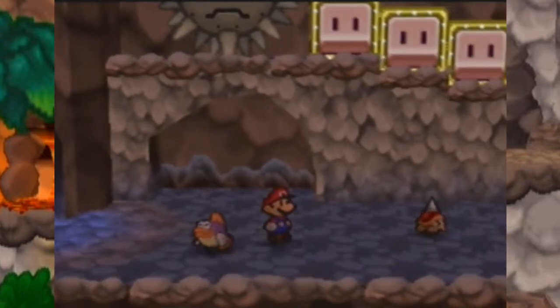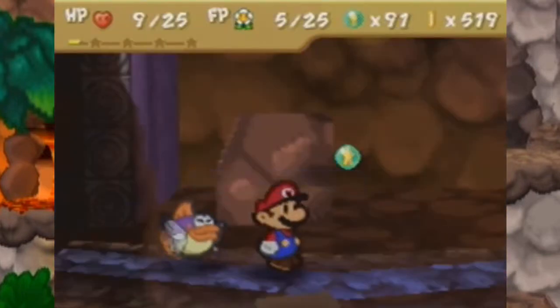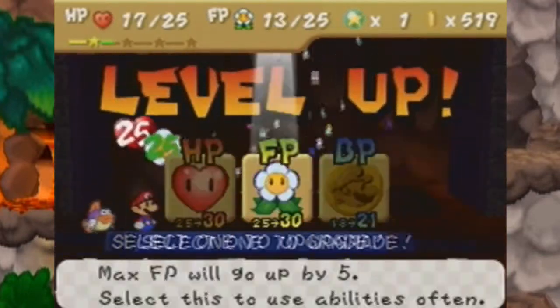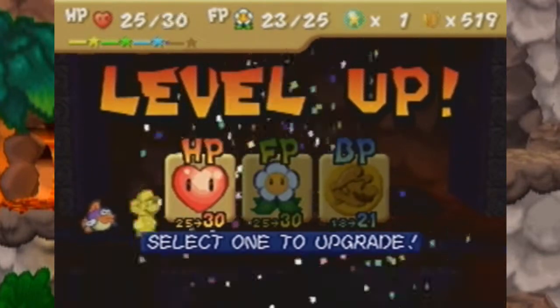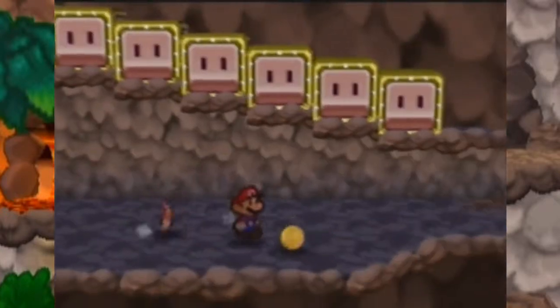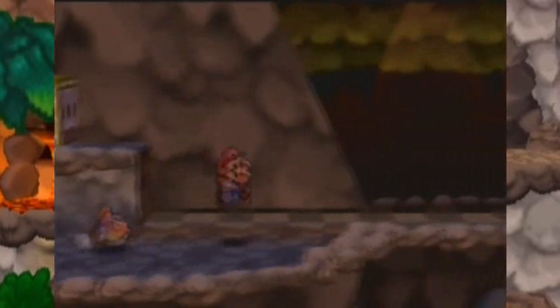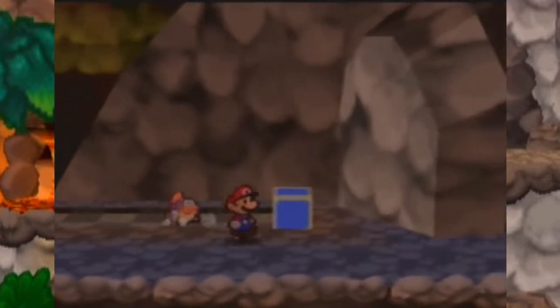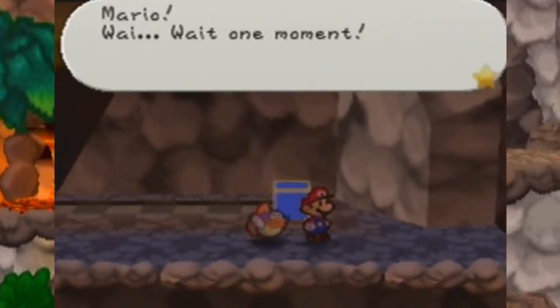We are gonna level up — what a perfect time. I'm going to get health because 30 sounds better than 25 at this point in the game, since enemies start hitting harder. Anyway, let's proceed onward. We have a single lone block — Mario, wait one moment.